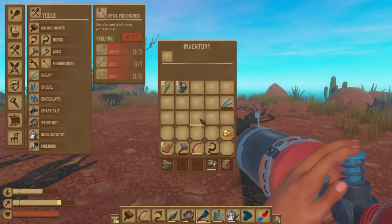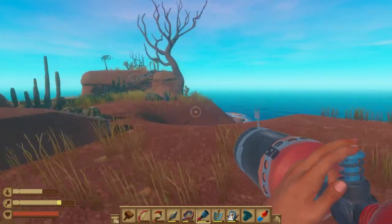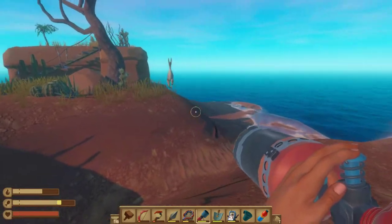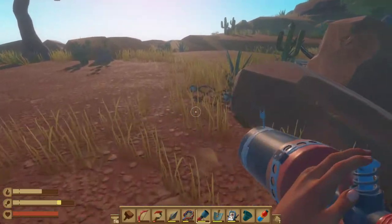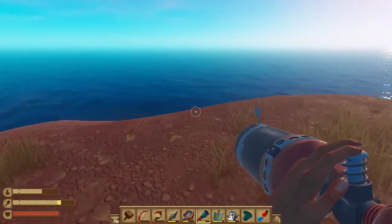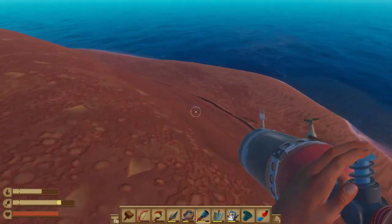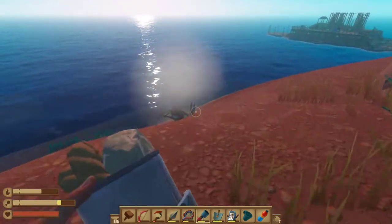Once you have the net gun as well as some canisters or cartridges, you can capture animals anytime. They're pretty easy — lead a little bit to the front and don't miss like me. Let's try that again. You tend to need to lead a little bit to the front, but sometimes you don't.